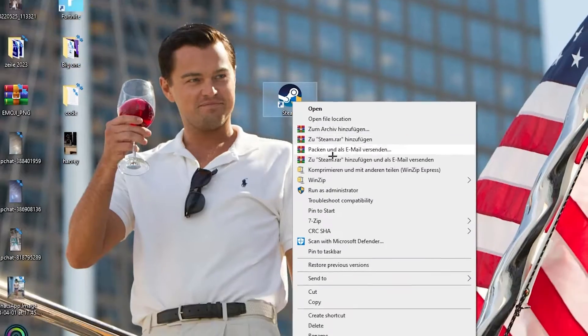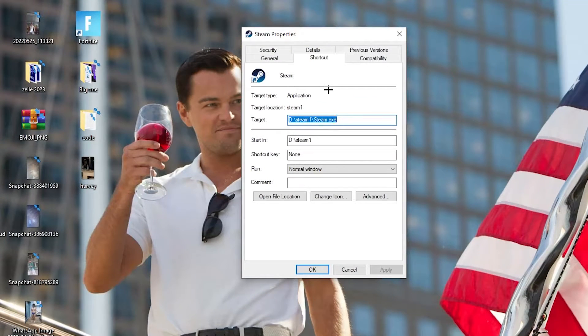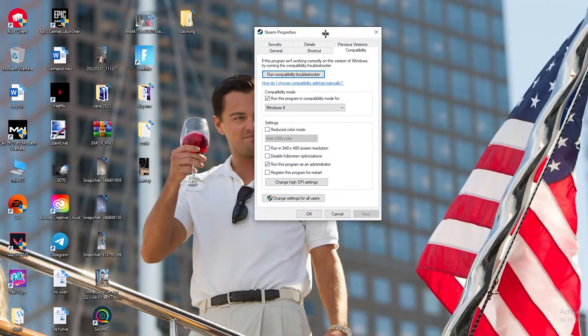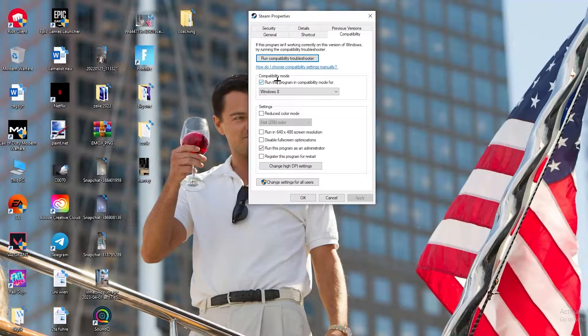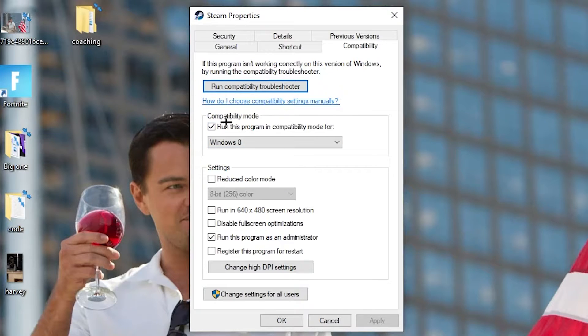If that doesn't work, right-click the launcher shortcut again, go down to Properties at the very bottom, and left-click it so the tab pops up. Navigate to the Compatibility tab. Now copy these settings: enable 'Run this program in compatibility mode for' and select the latest Windows version. Disable 'Reduce color mode', disable 'Run in 640x480 screen resolution', disable 'Full screen optimizations', and enable 'Run this program as an administrator'. Then hit Apply and OK.